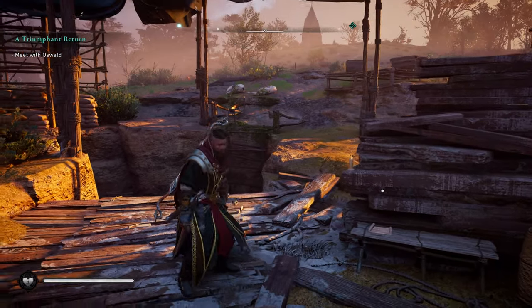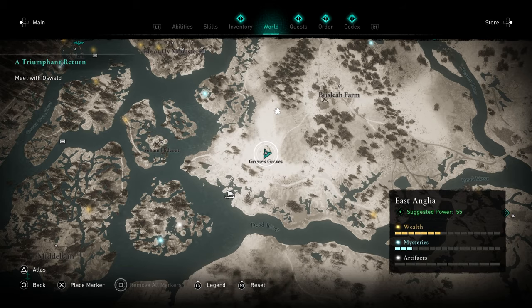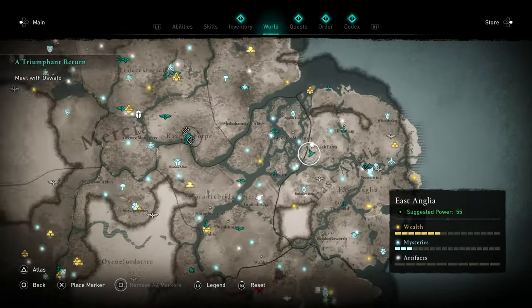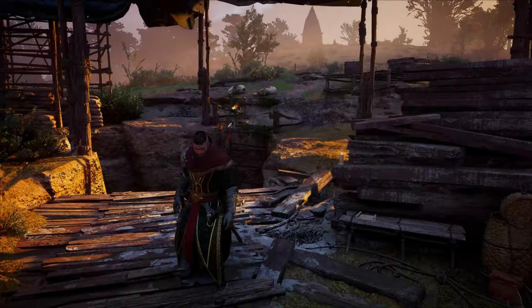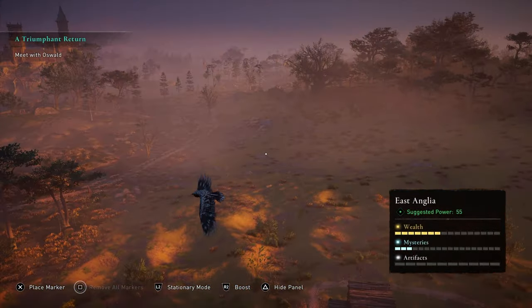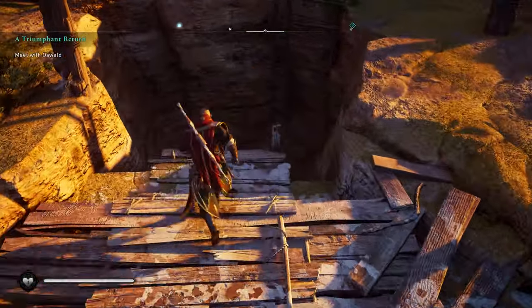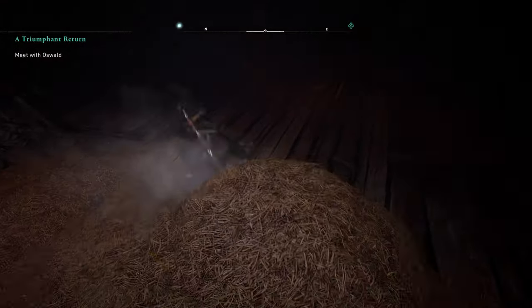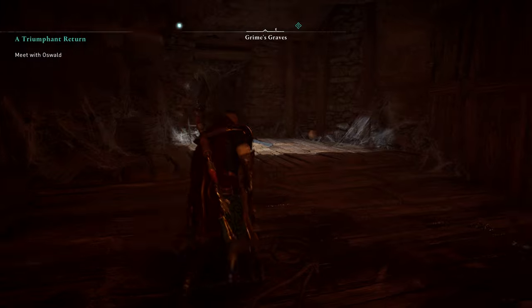We're actually at the location of the first one now. Head over to Grimes Graves, just in East Anglia — I'll give you the zoomed out view. You want to look for this tent here and then just jump down this hole. I've already got this one but I'll show you exactly where it is.